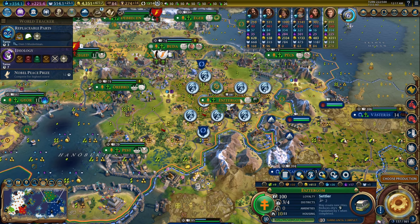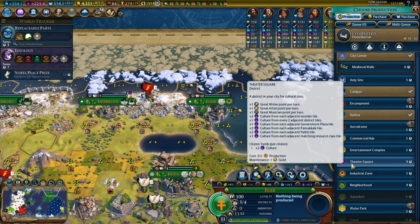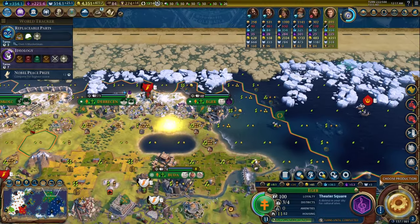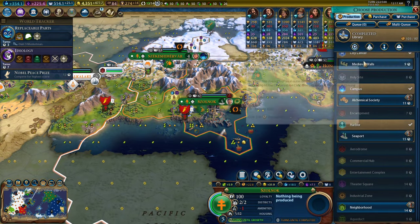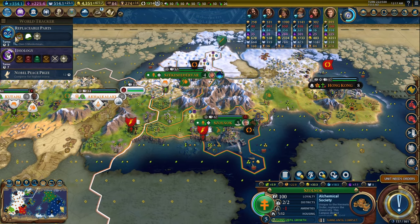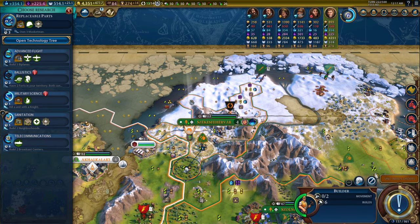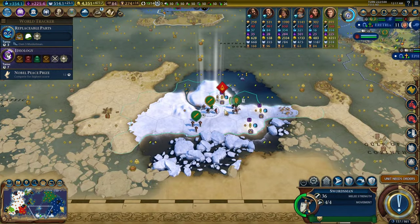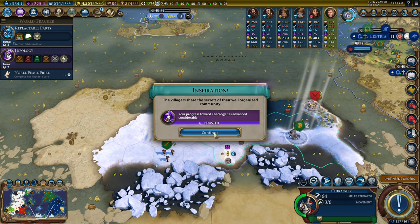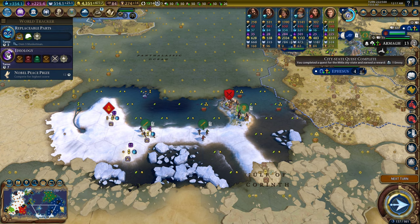Let's grab a settler and it'll only take 10 turns. I guess we grab another theater square. If Tamara's not going to be happy with the walls I have, she won't be happy with them forever. I should probably build some walls at some point, especially because steel is coming up. This builder can build a mine and also a lumber mill. I'm going to build a mine here. Oh, we boosted Theology! I never thought I would boost Theology, but I got that envoy — that is a Kordak moment.